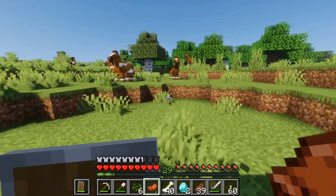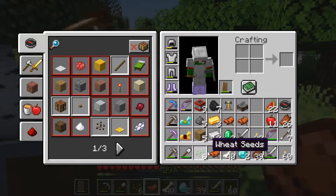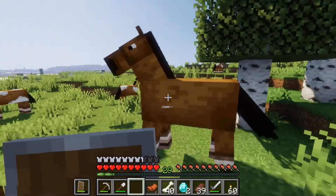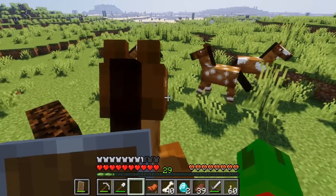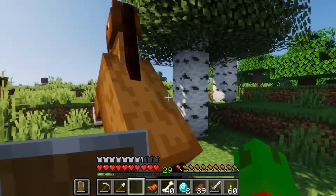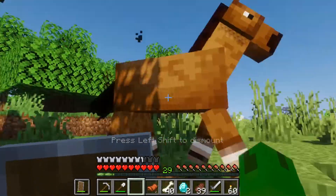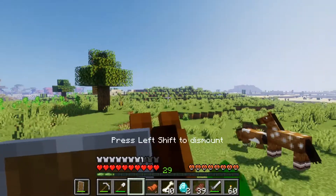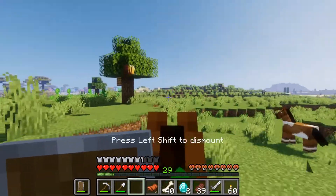The way this works is you kind of just sit on them until they like you. You can tell when they like you because hearts will appear. You've got to take something out of your hand and sit on them. If they don't like you, they'll kick you off. If they do like you, you'll get hearts. See, we got kicked off — let's try again. Come on, buddy, we just want you to be our friend.